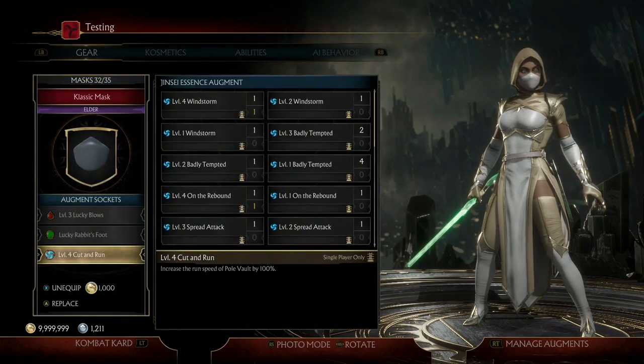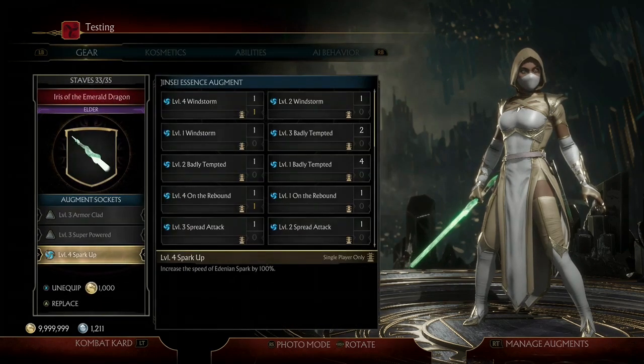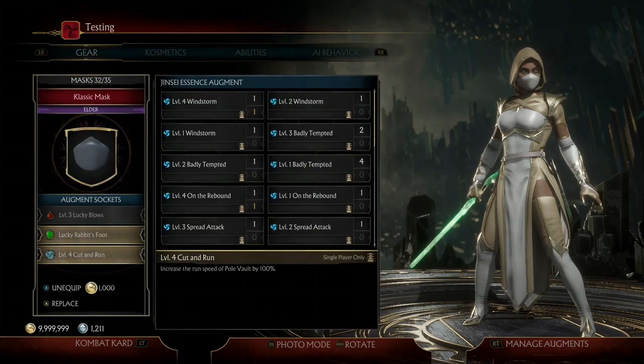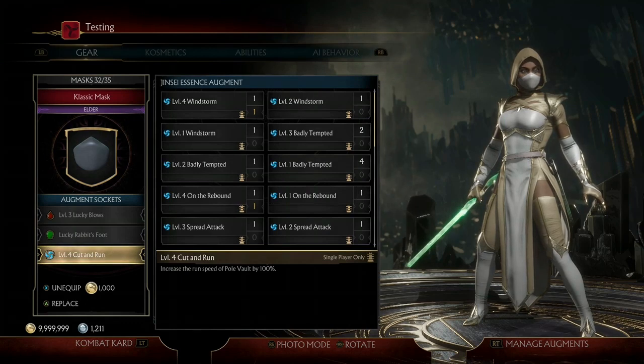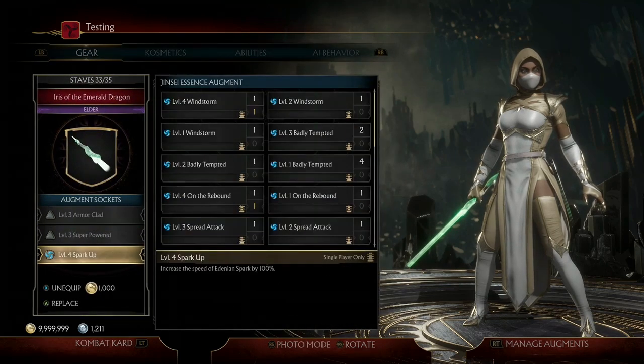For the Gear Augments, I use a Level 4 Cut and Run, a Level 4 Nitro Boost, and a Level 4 Spark Up. Level 4 Cut and Run is extremely useful if you want to get really close to your opponent really fast — you basically dash across the screen. Next is Nitro Boost, which is a move that comes with a Crushing Blow, so having greater distance is helpful. And Spark Up is simply to mix it up and zone.